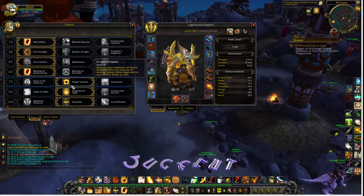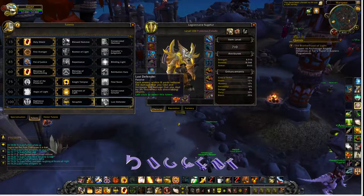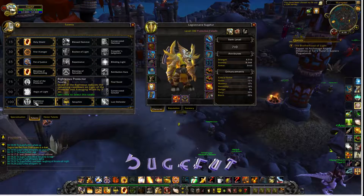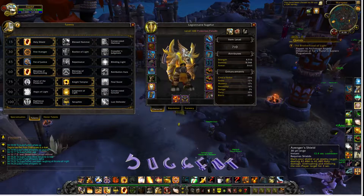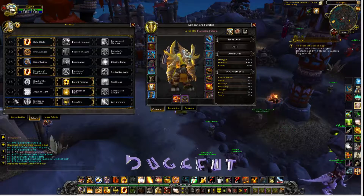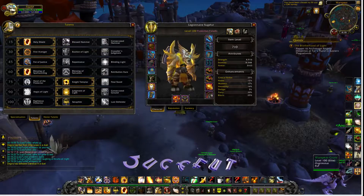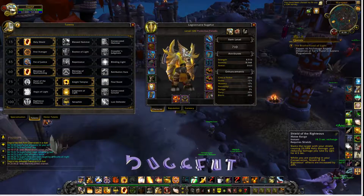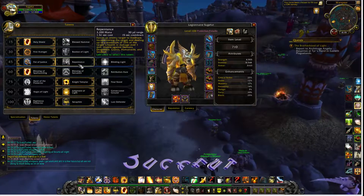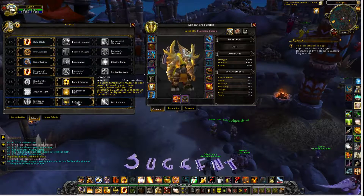Measurement of Light — Templar is my top spec pick. I really think this is the new Seraphim. Last Defender doesn't work well, around 8 seconds on a 3-spell Shield of the Righteous — I only get three of them, that's not even worth it. Even if I had six it'd be 18 seconds on a 2-minute spell — not worth it. Seraphim is the best way to go.